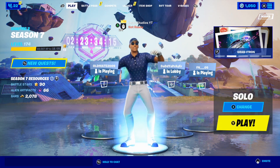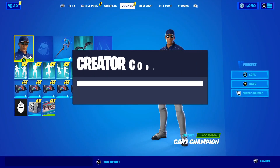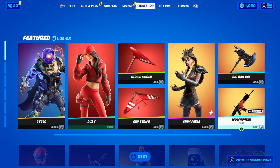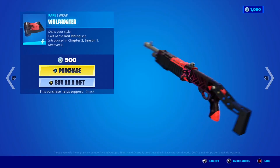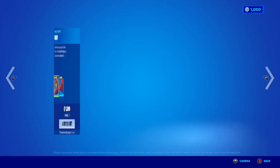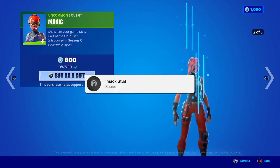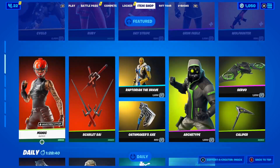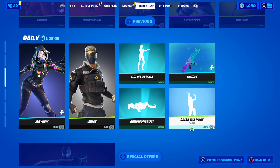This video is going to be insane, so you need to watch all the way to the end if you want to find out how to get the brand new Kami and Ghoul Street Fighter skins for free here in Fortnite. I would like to let you guys know that I do gift my subscribers all the time. So if you would like the chance to receive a free gift from me in Fortnite, all you have to do is smash the like button down below, subscribe with the post notification bell turned on, and comment your Epic Games username down below so I can add you on Fortnite and send you a free gift.